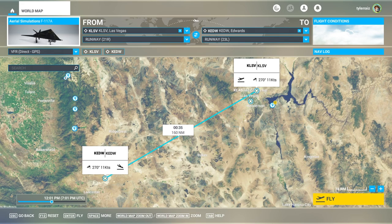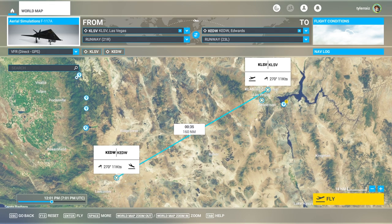Hello everyone and welcome back to Flight Sim 2020, where I'm going to try out the Aerial Simulations F-117A, recently released to the marketplace for $20. I couldn't resist because it is after all a unique plane. It's not a very fast plane — normally I go with the fast planes — but it is a unique plane.